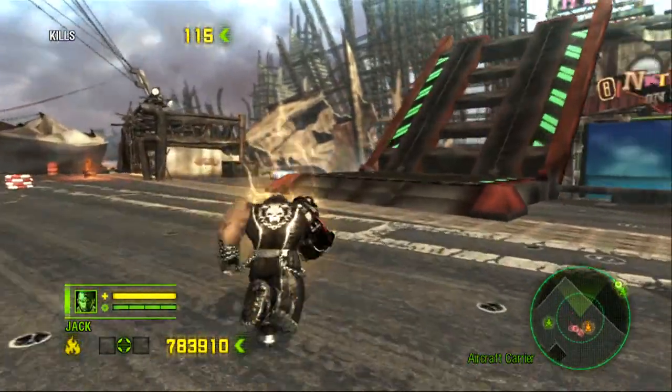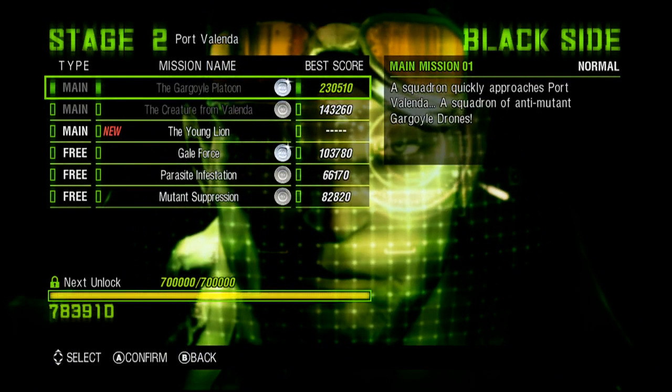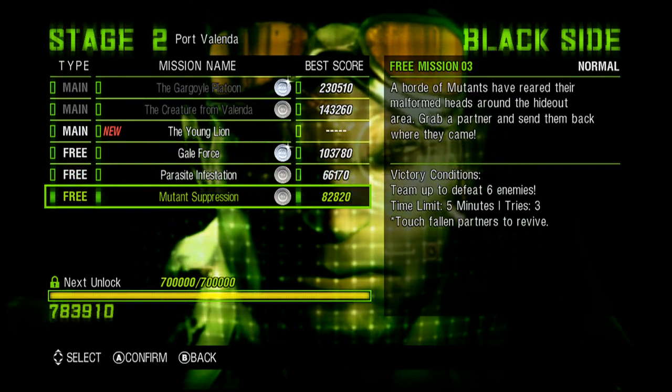So what you're going to want to do is select Stage 2 on the black side — you'll be on the ship — and you want to select Mutant Suppression.